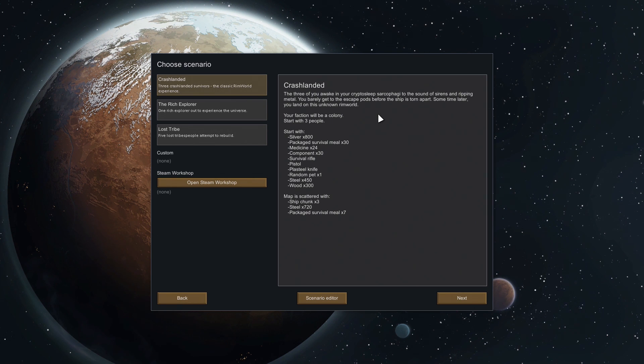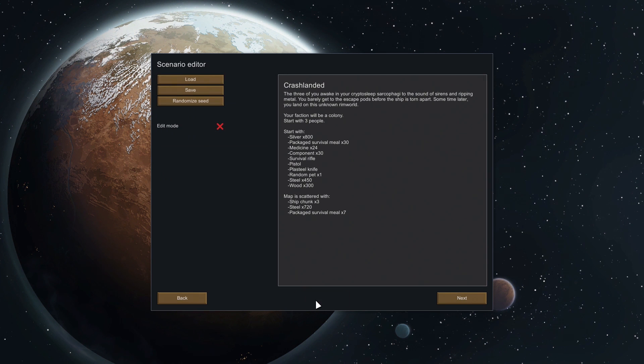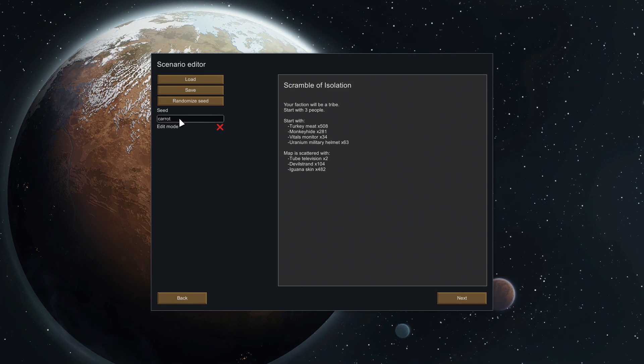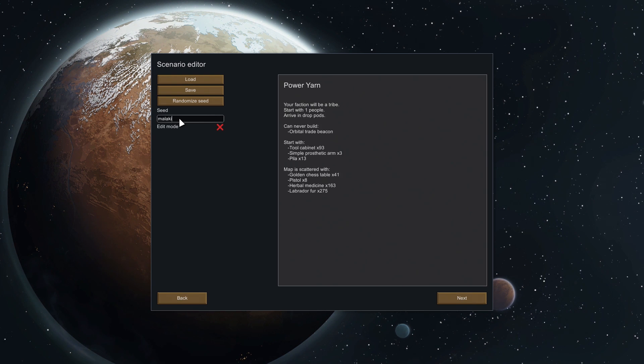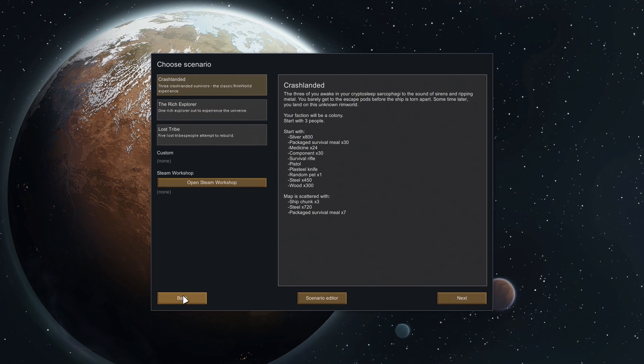The intro reads: the three of you awake in your cryptosleep sarcophagi to the sound of sirens and ripping metal. You barely get to the escape pods before the ship is torn apart — sometime later you land on this unknown Rimworld. The faction will be a colony starting with three people and a load of resources. Looking at the scenario editor, let's randomize the seed. Putting my name in changes the actual start conditions, not just the world map.